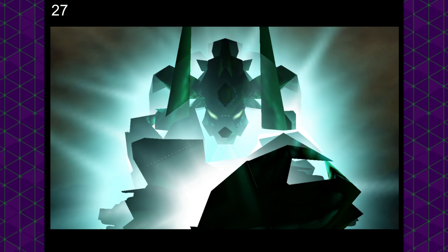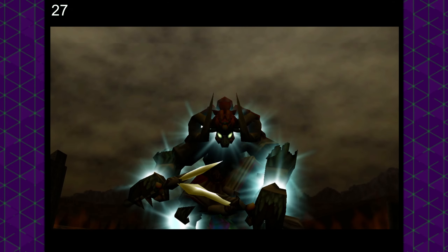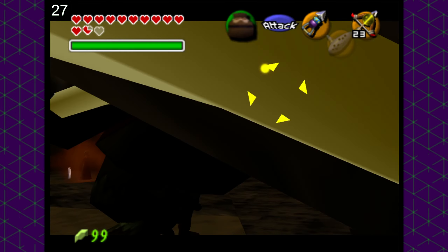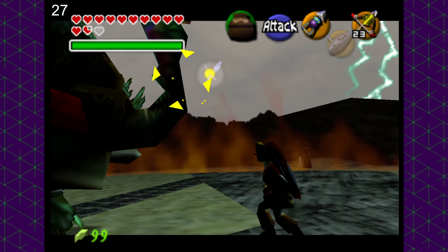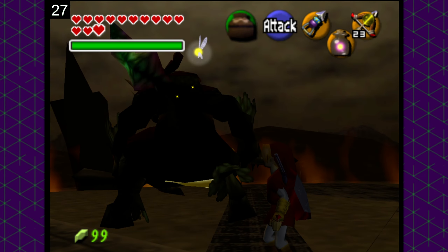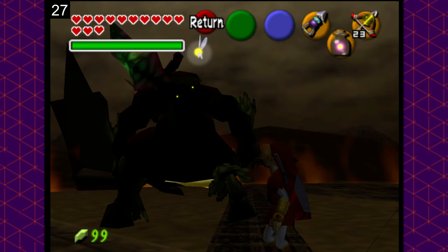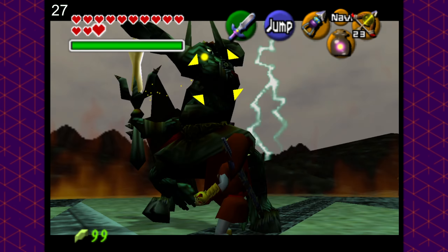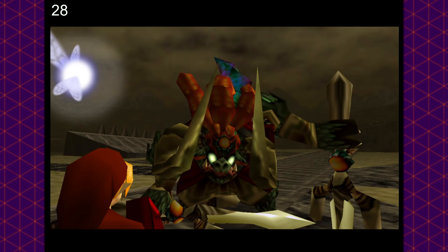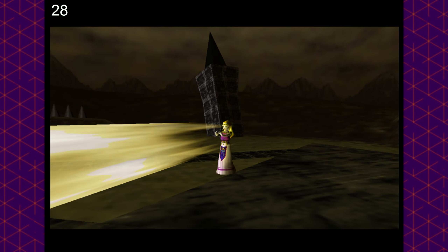Moving on to the final confrontation with the hulking behemoth that is Ganon — there is no way that our puny pots would be able to damage the beast. Well, actually, they do. All we would need to do is Z-lock and run under his legs, and jam pots into his tail until he falls. The second phase is a little bit more difficult; our strategy is just a little bit less consistent, but still works like a charm. All things considered, this would pretty much be a victory lap. Except, no matter how many times I hit Ganon with pots during the second phase, he just wouldn't go down. We even tried quick saving and hitting him once with the Master Sword just to see how close we were — every time, we were one hit away with the Master Sword, but the pots just wouldn't get it done.